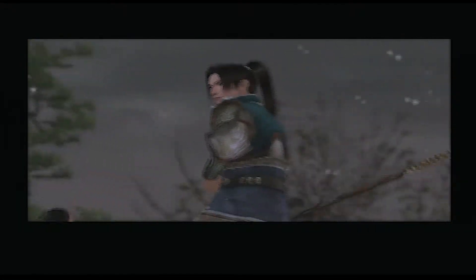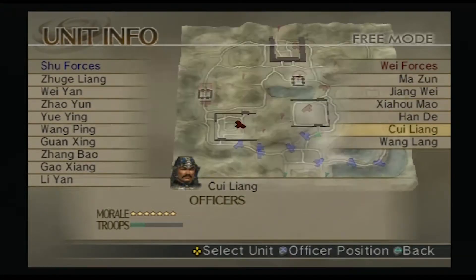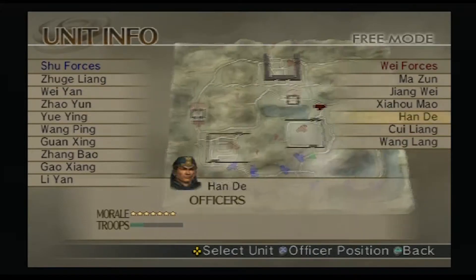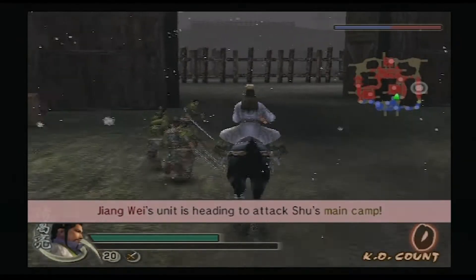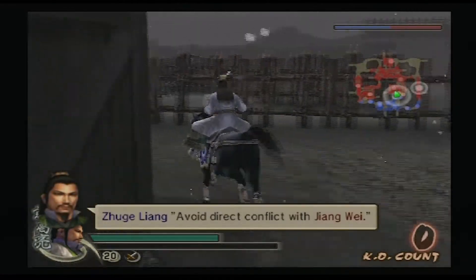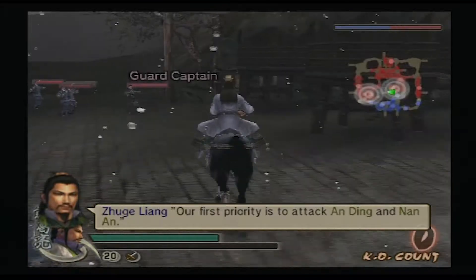So in order to get the weapon we've got to occupy Han Ding and Nan An. We've also got to find Sha Huo Yuan. Avoid direct conflict with Jiang Wei — our first priority is to attack Han Ding and Nan An.